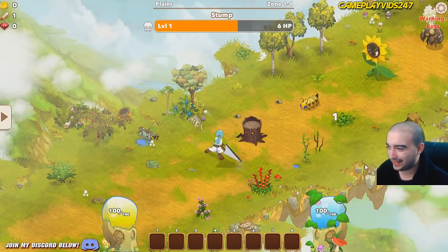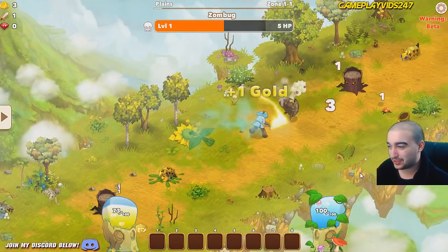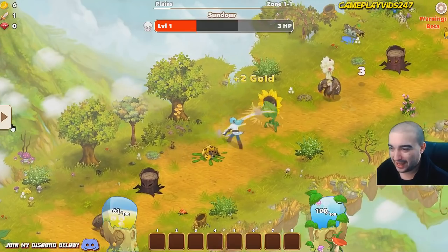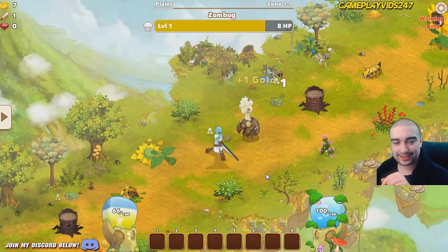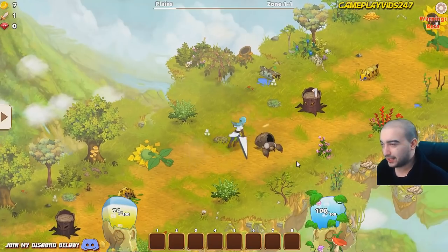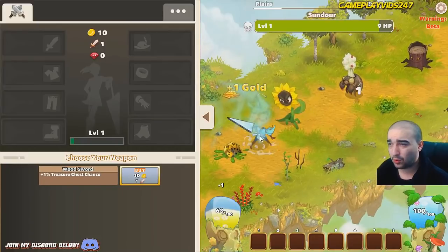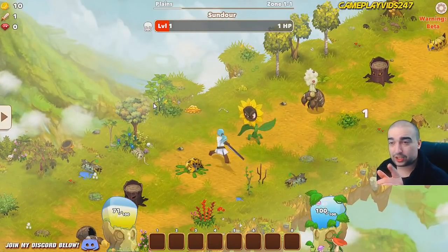Starting off with the tree stump here, let's begin. What you're going to find on Clicker Heroes 2 is that the actual music is so epic — they've done such a wonderful job with the soundtrack. As you can see, we have our energy meter in the bottom left corner of the screen, and our mana meter on the bottom right. The zone is at the top, and the health is obviously at the top as well. We're on zone one of one right now — The Planes.